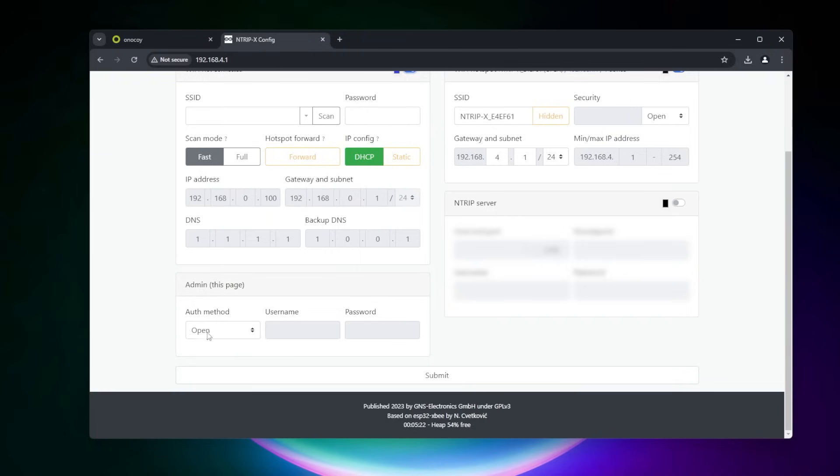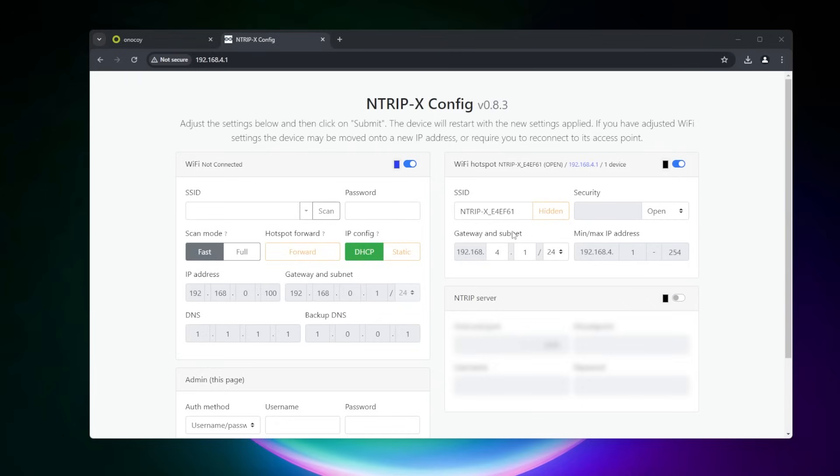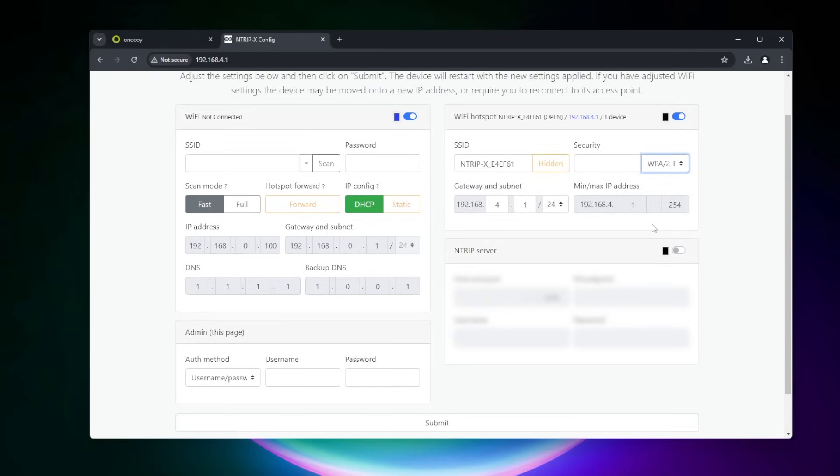Right now the authentication is open — I advise you to lock this down. This is the admin page, which means anyone can jump in here without a username and password, and that causes a security concern. You can create a username and password by selecting that and putting them in. This is going to be the ntrip-SSID — this is the one I just connected to in order to get to this device. You can change this ID if you want, and you can also have a password associated with it. When I connected to this Wi-Fi connection, I didn't enter a password, so I recommend using the recommended option and typing in a password.